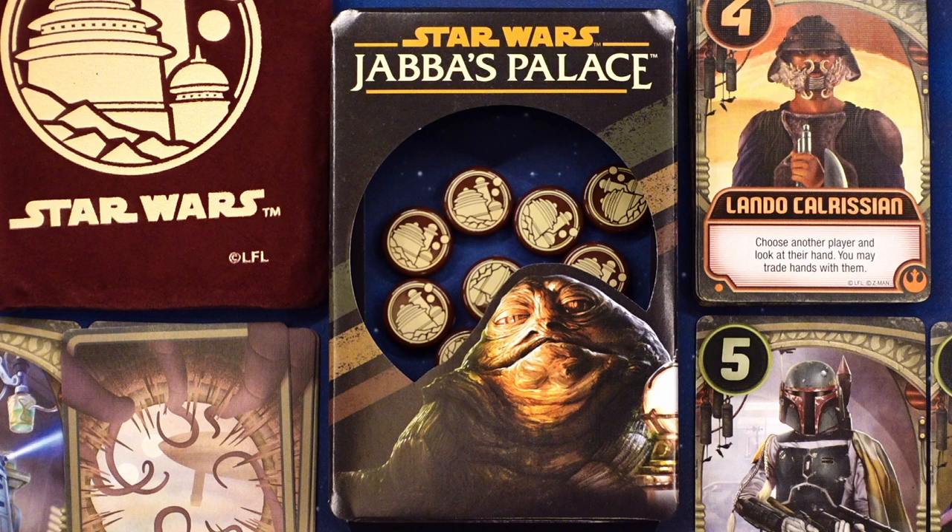Jabba's Palace is a card game based on the Love Letter game, but with some minor modifications. It's for 2 to 6 players, plays in around 10 to 20 minutes, and is suited for ages 10 and up.